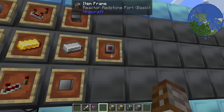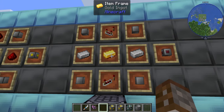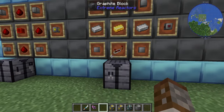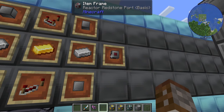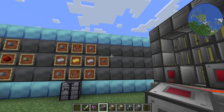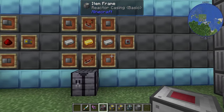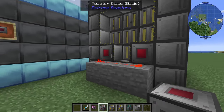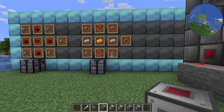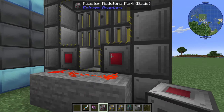The reactor redstone port is a way of actually controlling your reactor in various ways. It's made with a piece of gold, a redstone comparator, a redstone repeater, two pieces of iron, and your reactor casings, giving you the basic redstone port. This is the only optional item available for the basic tier of reactor. You'll want a minimum of two of these — one reads the reactor internals and the other controls what the reactor does based on that reading.